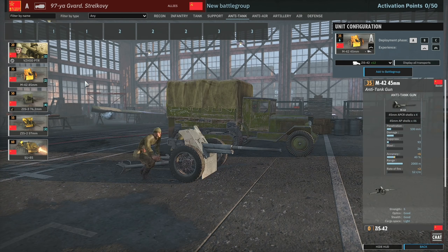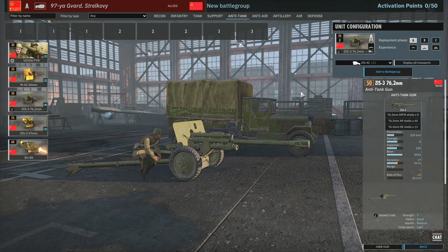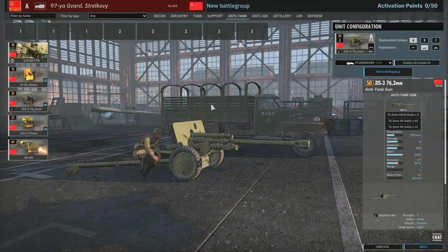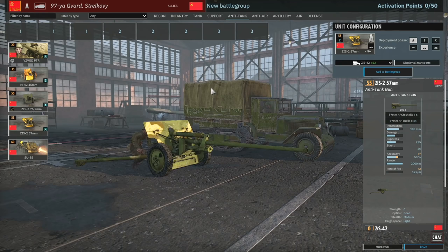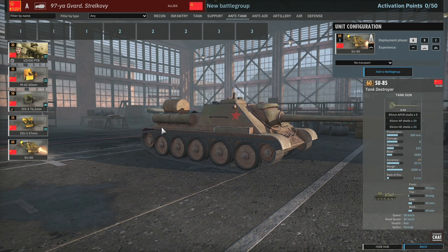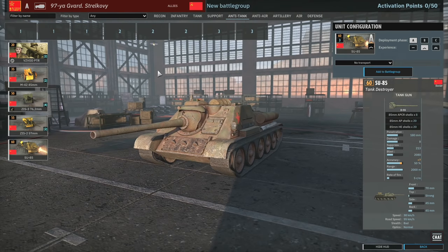There are two cards of 45mm AT guns - using these at the start is probably a good idea. Then you've got ZIS-3s; there are actually four cards, which is because historically the 97th was backed up by a lot of AT. Then two cards of ZIS-2s, which are quite nice as they're very effective at taking on medium armour. And then you've got the SU-85s, which are fantastic for ambushing from light cover.